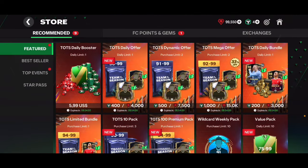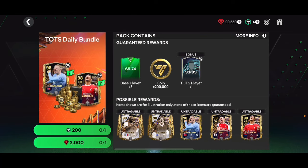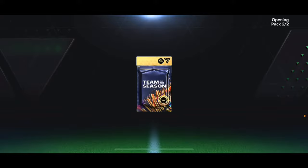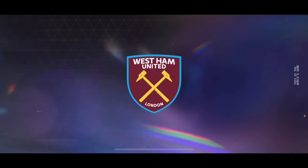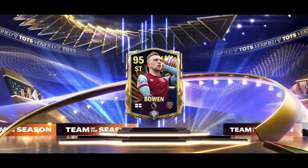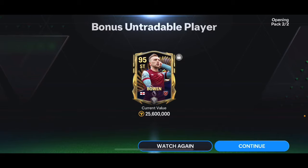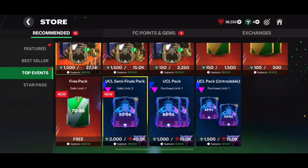In the store we have a 3000 gem pack which I'm going to open first. There's also a new pack but it doesn't look good; this other one looks a bit better even though it's untradeable. Opening this pack — I previously packed a 97 overall card from one of these before — and we get a 95 overall Jarrod Bowen, English striker. We'll take it; that's not a bad card at all. It was 93-plus guaranteed so not awful, though I've already packed Bowen before.